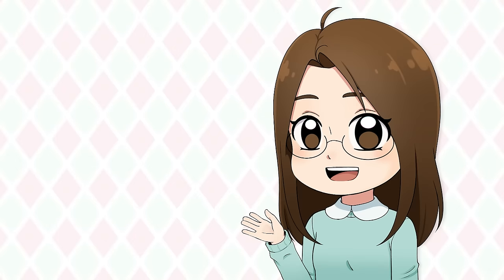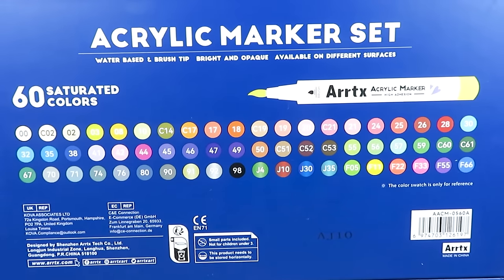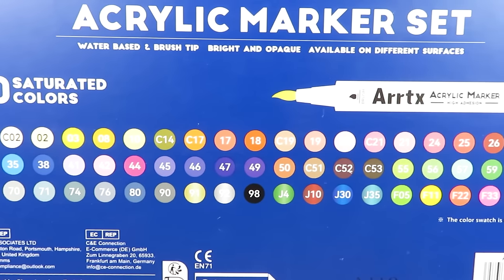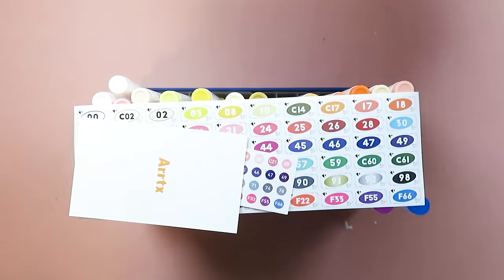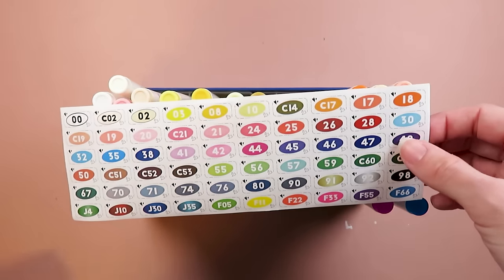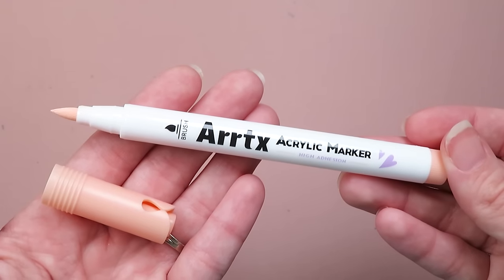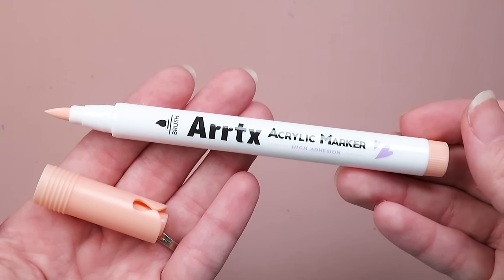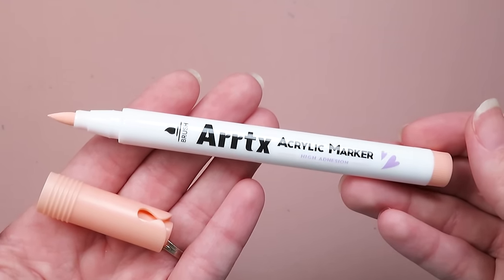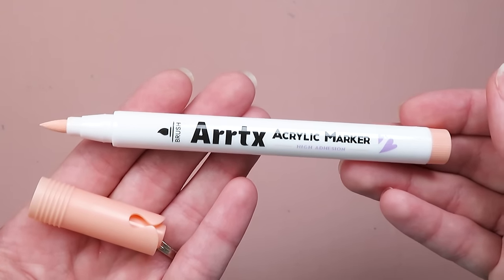After transferring my sketch to the paper, before jumping into coloring I wanted to prep the supplies I'll be using. The lovely people over at Artex sent me two packs of acrylic paint markers — this is the regular set and we also have the anime set. In the box we have stickers you can put on the bottoms of the markers so you can identify the different colors, and you get stickers for the side as well. One of the markers has a brush nib. Many paint markers have bullet nibs or chisel nibs, so a brush nib is a unique feature.